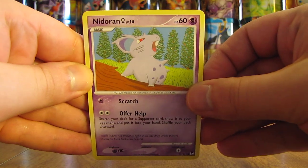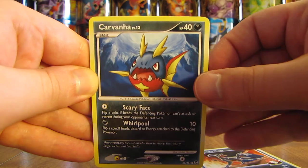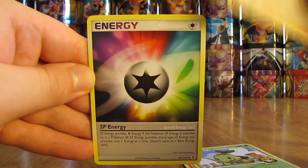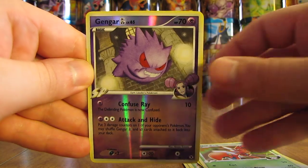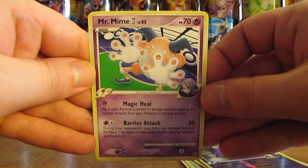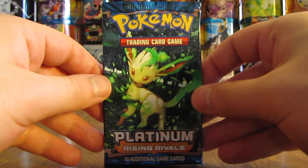This pack starts with Nidoran, Houndoom, Carvana, Flareon, Turtwig GL, Whizcash, SP Energy, Scizor. Reverse holo of a Gengar — just an Uncommon card. And the Rare in the pack is a Mr. Mime non-holo. As you'll see, these cards do have levels on them — it doesn't really mean anything in the TCG, just more of a design aspect.